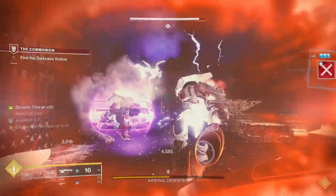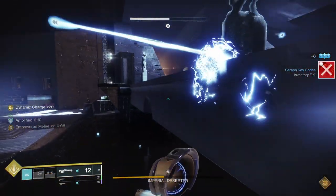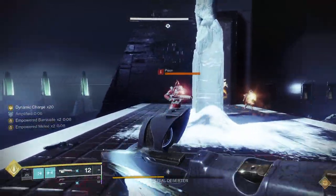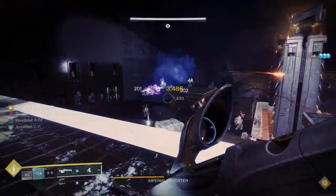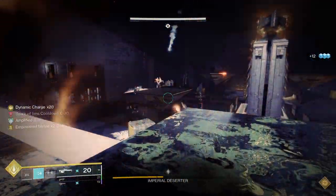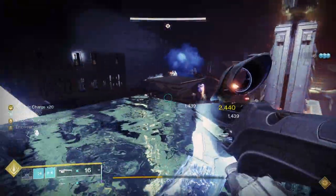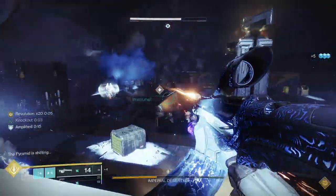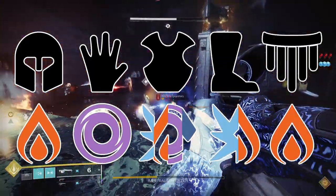Now that the subclass is out of the way, I'll describe the armor build. For stat distribution, you want Tier 10 Resilience, as it's the strongest stat in the game right now with a staggering 40% damage reduction at Tier 10. Resilience is also the Titan's class stat, making it even stronger for Titans as it means barricades charge faster. For secondary and tertiary stats, I spec into Discipline and Strength, prioritizing Discipline. For your armor piece affinities, you'll want a Solar Helmet, Void Arms, any Affinity chest piece, Arc or Solar legs, and a Solar class item.